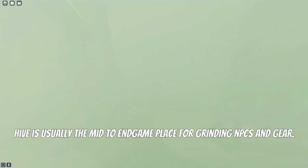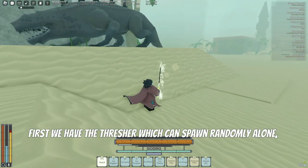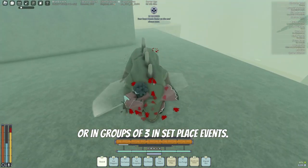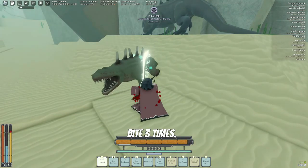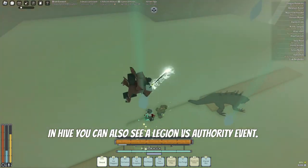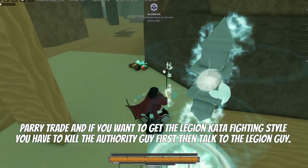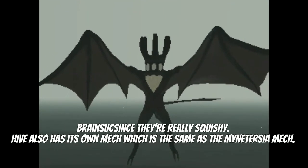HIVE is generally the go-to endgame area for grinding gems and gear, and it has the biggest and strongest monsters in the overworld. First we have the screamers, which can spawn randomly alone or in groups of 3 to 6 during events. Screamers have three attacks: swipe twice with claws, bite three times, and a burrow-underground attack. The burrow attack is unavoidable — watch for the two flashing red lights. In HIVE you can also find a legion with an authority enemy to bury-trade with. Brainsuckers randomly spawn on top of a player — you can just spam-hit them since they are very squishy.